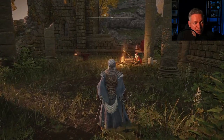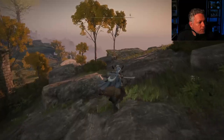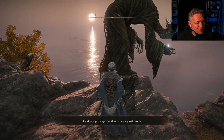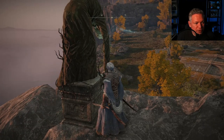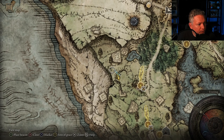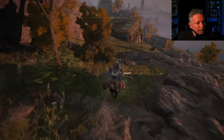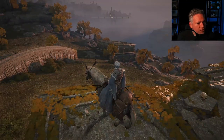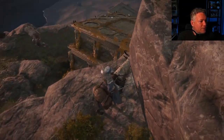Before heading back to talk to Boc, I'm going to go down to the shoreline just south of here. Up at the top of this hill, right behind Kale, is the Church of Vela — there's a statue that points in a certain direction. If you examine it, the gatekeeper will guide you to a certain location marked on your map. You can now see a blue line pointing over here. I'm going to double jump down these ledges to the area below — though I came up here to watch out for a particular giant that's roaming around. There he is.